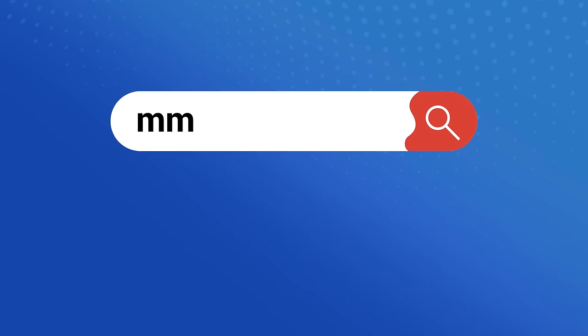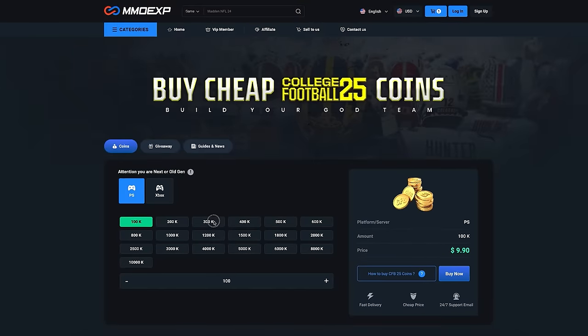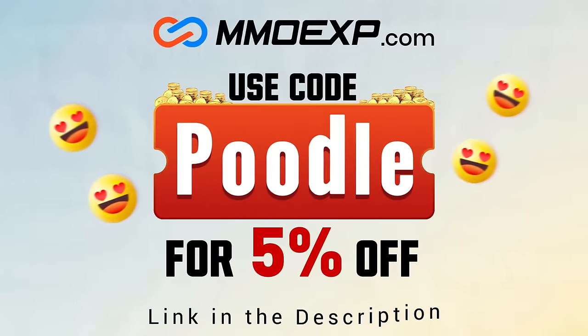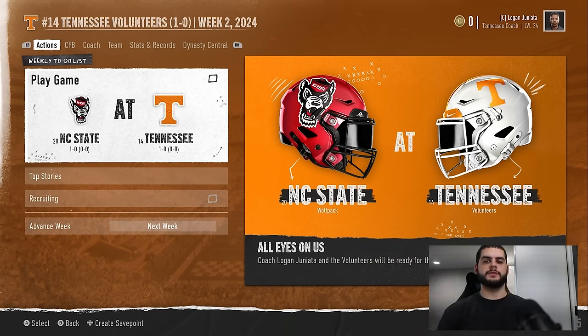Looking for cheap and reliable CFB25 Ultimate Team coins? Head on over to MMO Exp and use code poodle at checkout for five percent off your order. Hey, what's going on everybody, it's Poodle back with another CFB25 video.